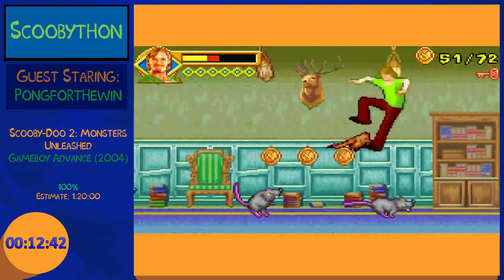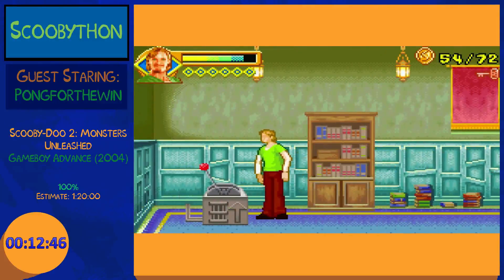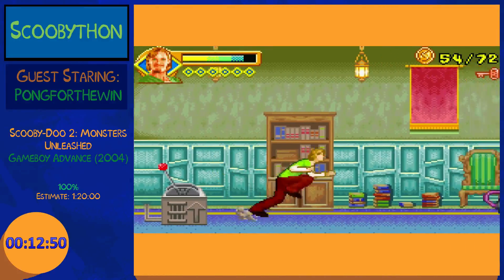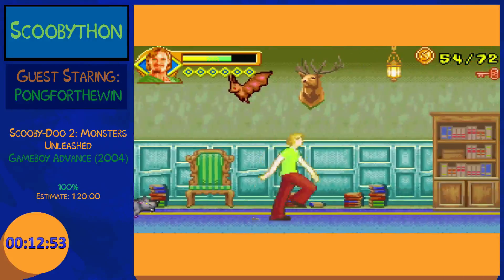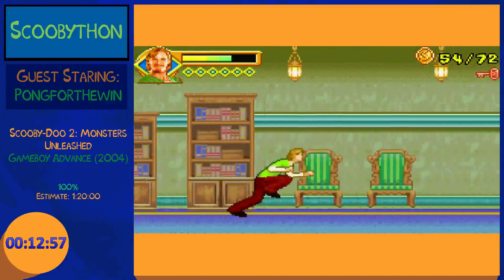Now we're just going to go through these doors collecting snacks, hitting lovers with our butt — as you do when you're Shaggy. You think I'm kidding? Check out this move. Making our way out of this with bats always trying to block your every move.